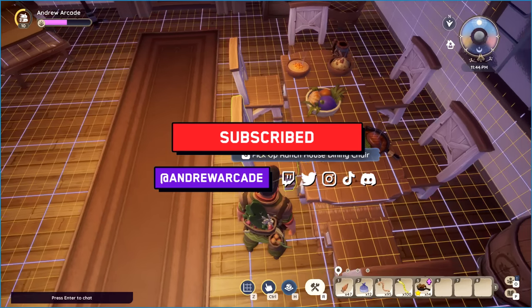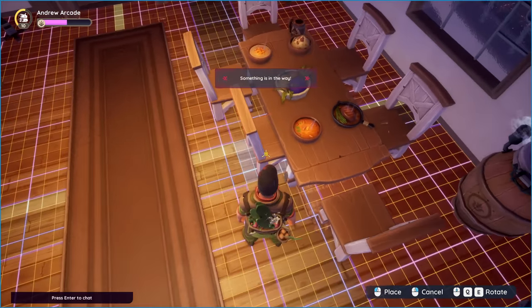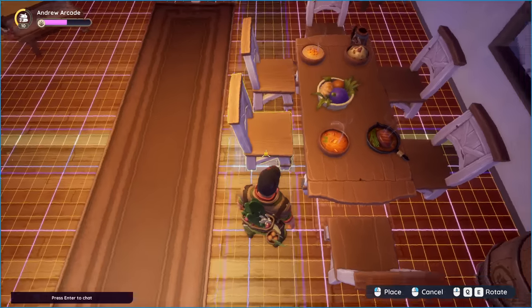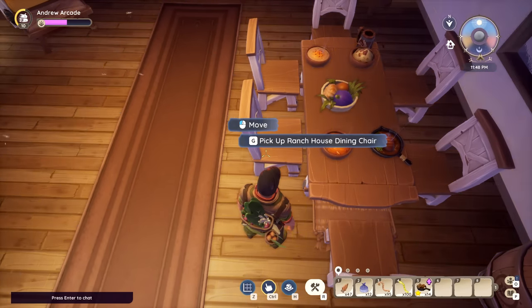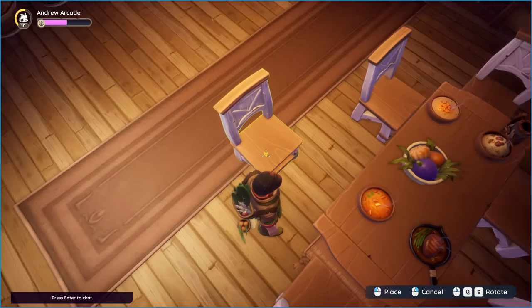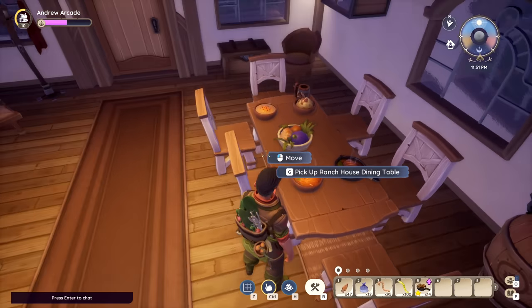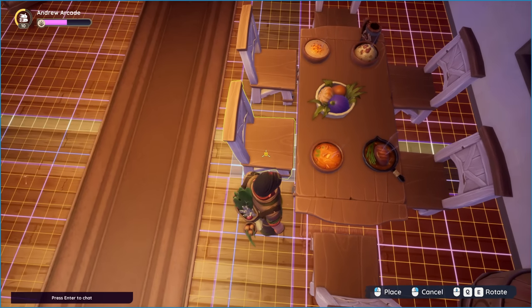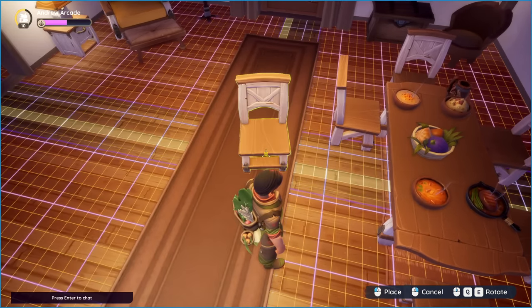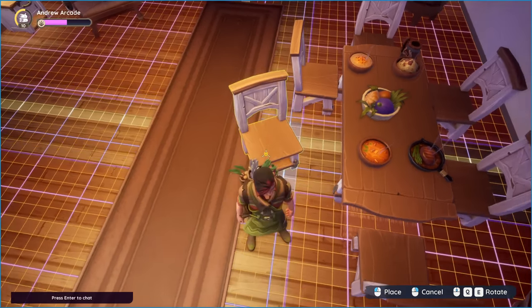When you hit Ctrl to pick up furniture and move it around on a grid, it'll snap, and sometimes it'll say something's in the way — like if you're trying to tuck a chair under a table. If you tap Z you can toggle the grid off or on. With the grid off you can freely place objects wherever you want for much more precise movement. Also don't just rely on Q and E to rotate — you can use your scroll wheel for easier rotation too.